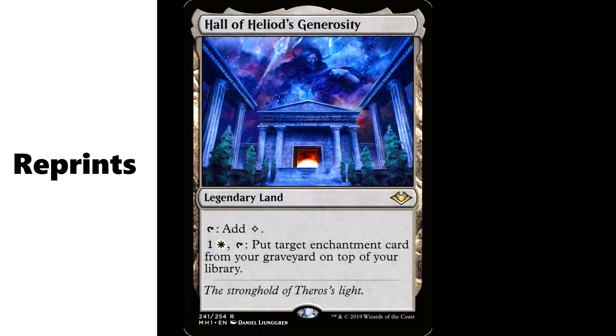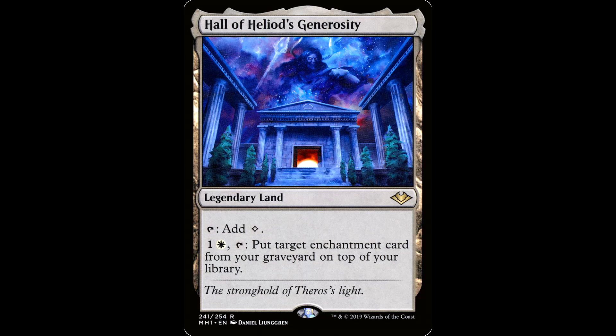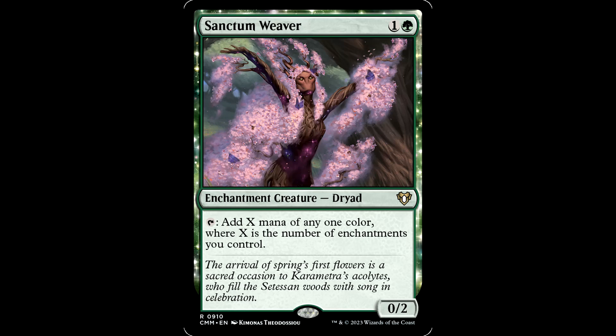Now we're cooking with some reprints — this deck hit some really good notes. Right off the bat, you got Hall of Heliod's Generosity, a Legendary Land. Tap to add colorless; 1 and a white, tap to put target enchantment card from your graveyard on top of your library. This is a great free roll land that gets back your auras. Fantastic reprint — this was like 12 bucks.